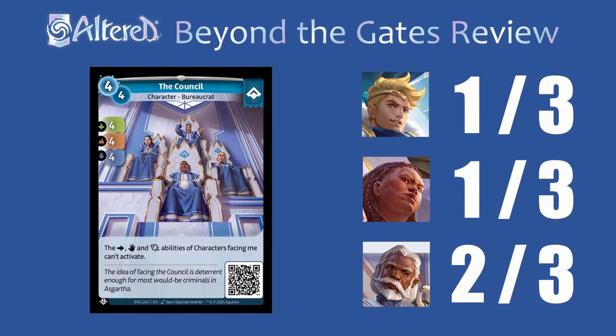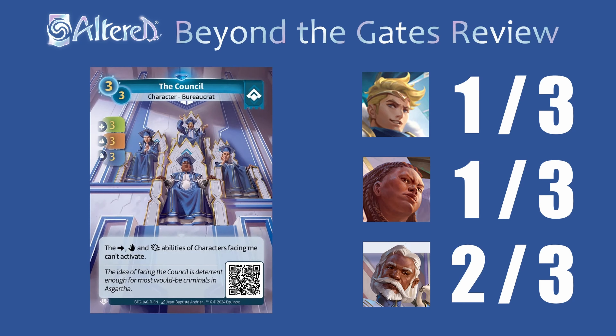The Council is very expensive at four cost but you do get the 4-4-4 in stats. I feel like this ability to lock down one side is not quite good enough for the first two heroes, but for Waru where you can put this to sleep and keep it for two days it's going to be a lot easier to play one on each side and totally block your opponent out. I do feel like the Council is really only great when you can get one on each side. I'm only giving this a two in both forms for Waru because unlike some of the other bureaucrats that are good in every matchup, this one's a little more situational. This absolutely wrecks Muna but in some of the other matchups like against Braavos or even the mirror it doesn't really do anything.